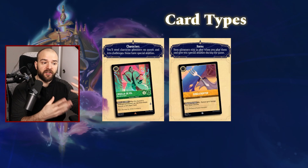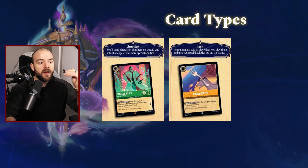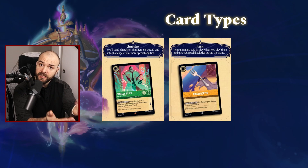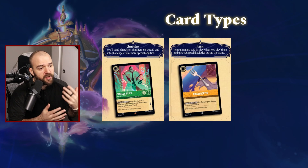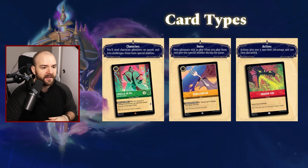Then we have item cards. These are very similar to character cards in that they have abilities and a cost, and typically they can be placed into your inkwell. However, they don't have strength, they don't have willpower, and they can't go questing. They don't act like characters when it comes to challenges. You can actually exhaust them on the turn that you play them. If we take Dinglehopper here as an example, you're able to exhaust the card to remove one damage counter from a character — and you're able to do that the moment you play the card. That is the benefit of item cards. You lose the ability to quest or challenge, but you get instant gratification of their usage, and they will stay on the board.